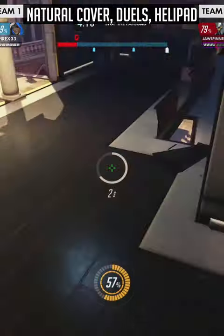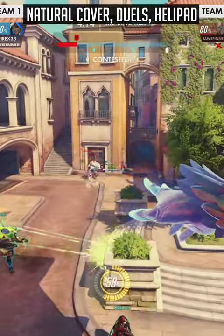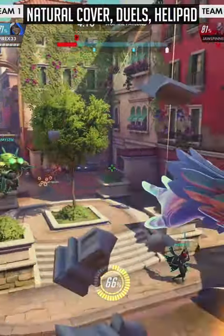With Flight, use natural cover such as roofs or slopes to maximize airtime and to break line of sight in case you take too much damage. You can also perform an aerial assassination by flying to the skybox and landing stickies with your beam on a squishy hero.